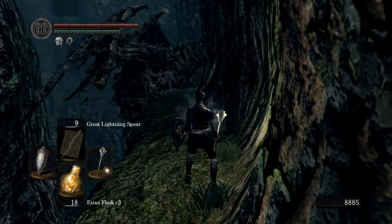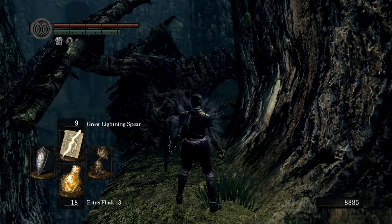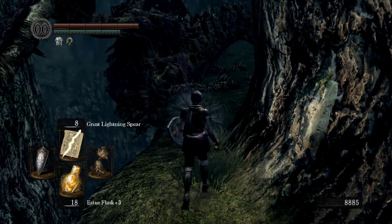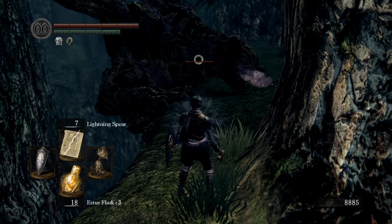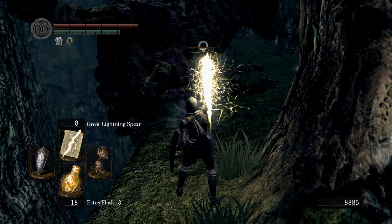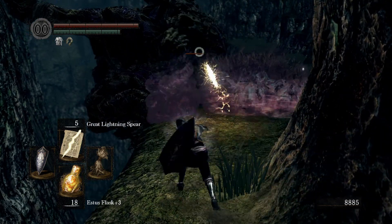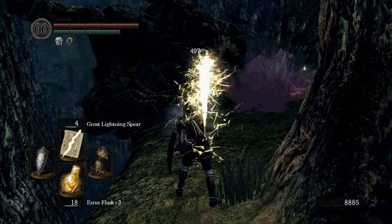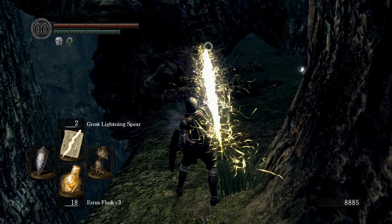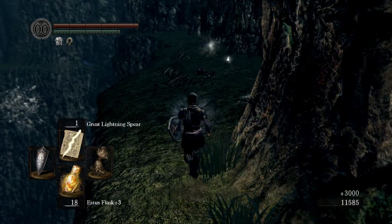On my way back I remembered that we had a pretty easy time taking out the undead dragon in the painted world, so we may as well take out his counterpart — the one who's kind of dangling off the side of the cliff here in the valley of the drakes. This will take a little bit, it shouldn't be too horribly bad. Apologies if the sound is really loud — this guy is pretty obnoxious because of the poison breath attack. That was quite satisfying.